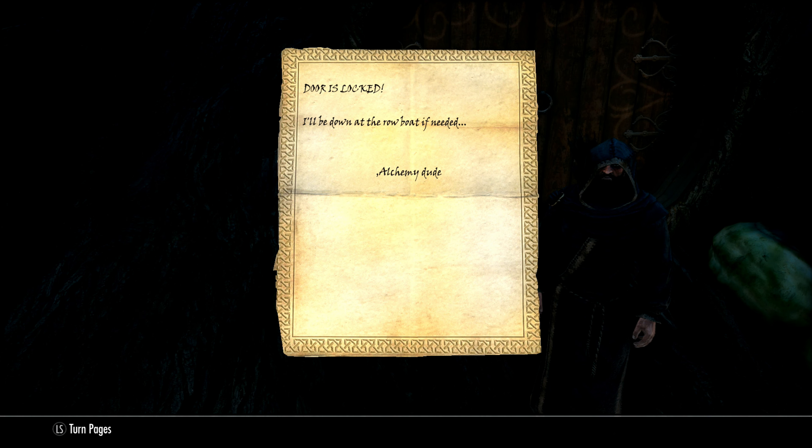The note reads: door is locked, I'll be down at the rowboat if needed — Alchemy Dude. Okay, let's go check it out.